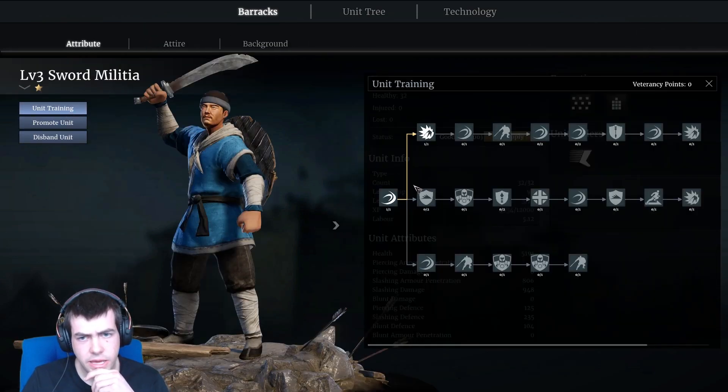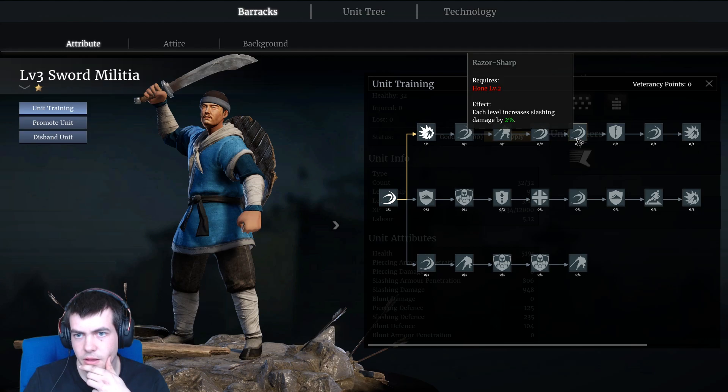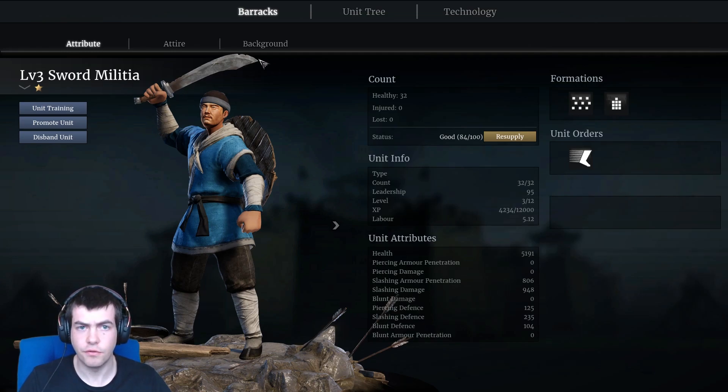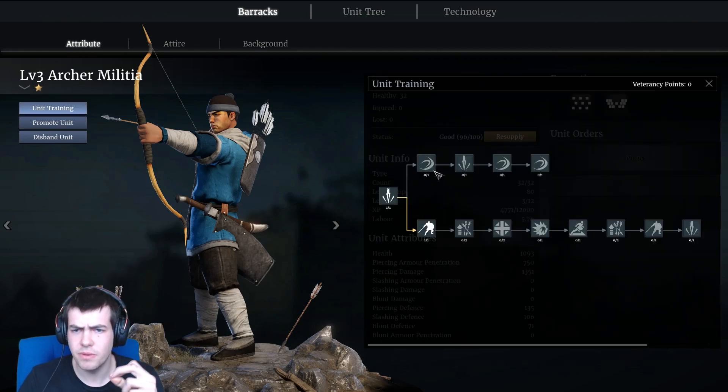If we go over to a different unit - the Sword Militia - it's specific: 'each level increases slashing damage by 2%.' That's specific - it's saying your slashing damage, which is of course their main attribute since they've only got a slashing weapon, will increase 2% per upgrade. That makes sense - I can work out exactly what the damage increase is going to be. But it implies that their damage is a fixed value of 948. Yet the way the archers describe it, saying 'minimum damage,' implies there's actually a range of damage. So where something has a piercing damage of say a thousand, it's perhaps more like 900 to 1100 and the average is a thousand. That was one thing I noticed.